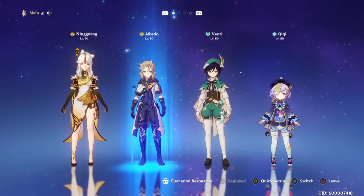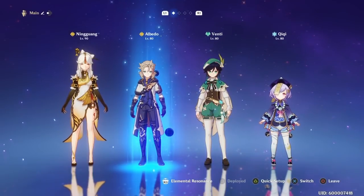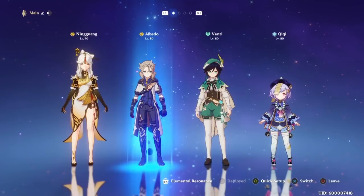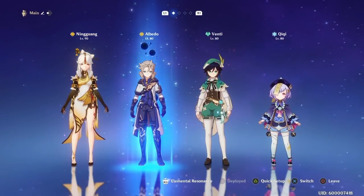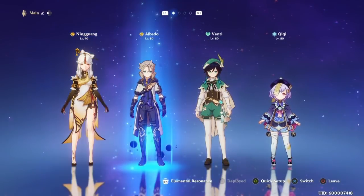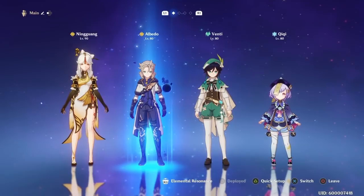The Sub-DPS is a character that's only going to be on the field for a few seconds, but their goal is to deal as much damage as they can whenever they're on the field. It can be many different characters — many DPS characters can slot into the Sub-DPS role. You can also have two DPS on one team if you want to swap them out. It really doesn't matter; it's up to you.